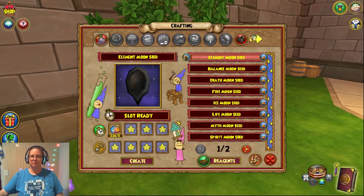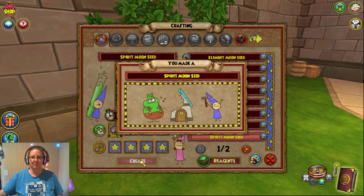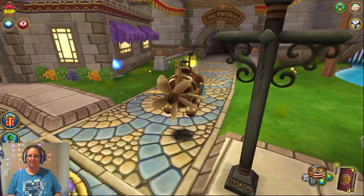As always, my go-to for crafting is the Beast Moon Seeds. However, you don't have to do those. You can craft snacks, gear, treasure cards — there are so many things that you can craft.